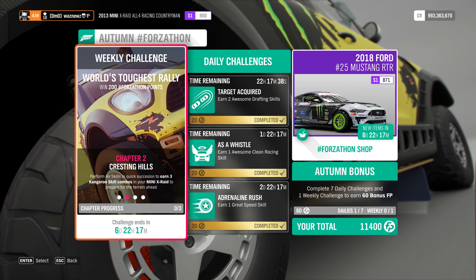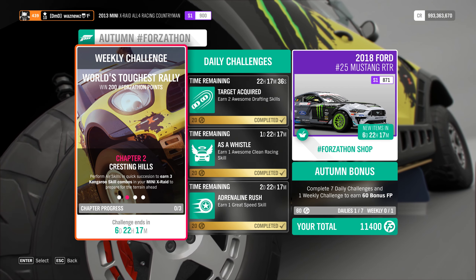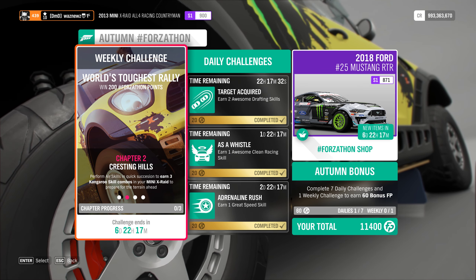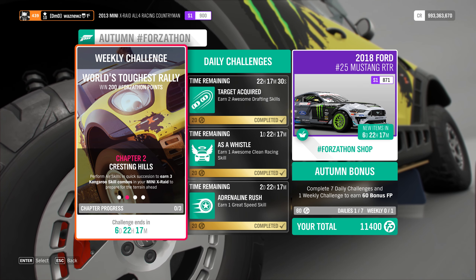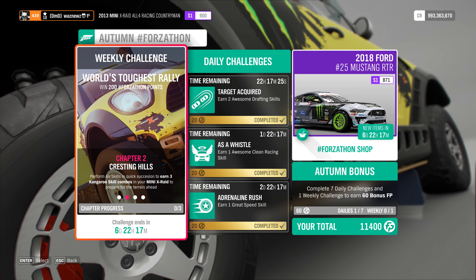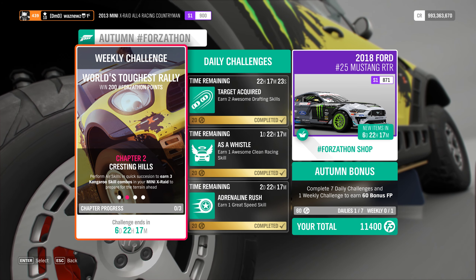The Forzathon. World's toughest rally. Cresting Hills. Perform air skills in quick succession to earn three kangaroo skill combos in your Mini X-Raid to prepare for the terrain ahead.